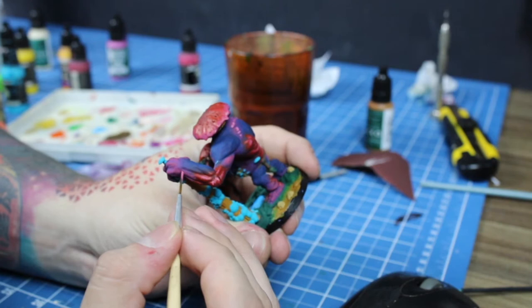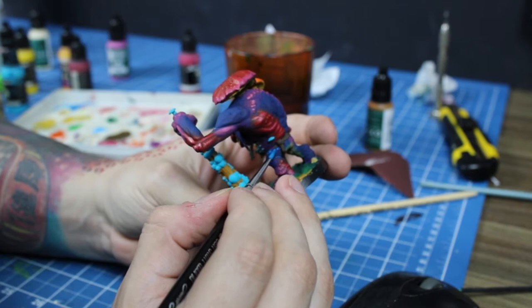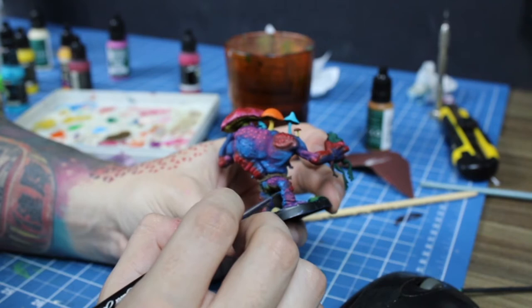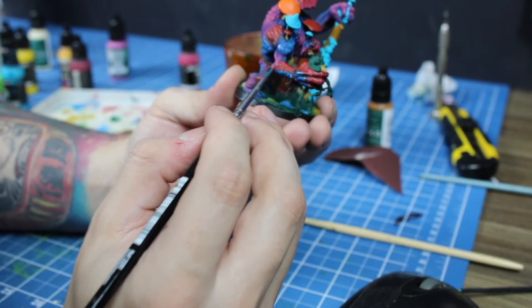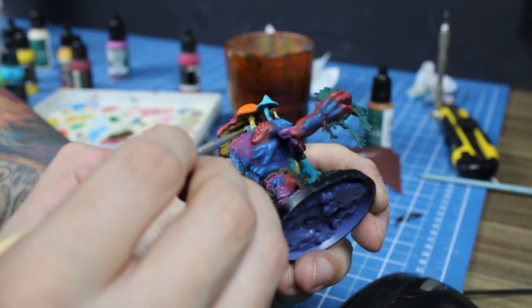After that, I used fuchsia and pink to highlight the purple parts, limiting the paint to the highest parts only. The deep blue skin will be layered with a medium blue, and as soon as it dries, highlighted with a light blue, the same way as the purple. Here I'm trying to make a cool effect on Molag's back, but using paint that's way too thin — I'll work on it later.